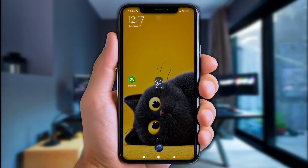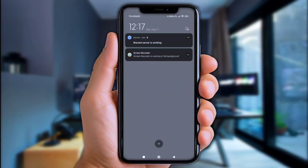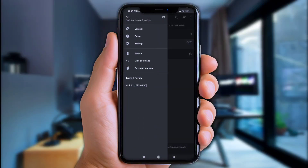First of all, let's open the Brevent app. If you face any issues like this, that means you haven't granted the Brevent permission — check the link in the description on how to grant them quickly. Once it's ready, simply click that logo right here and choose Exec Commands.